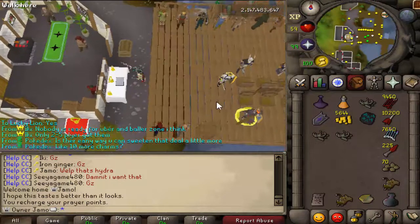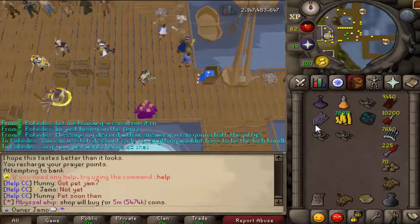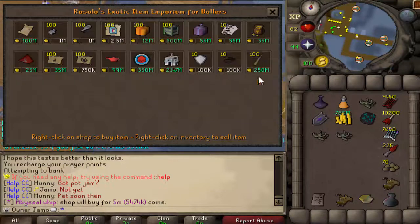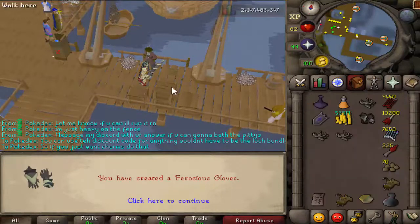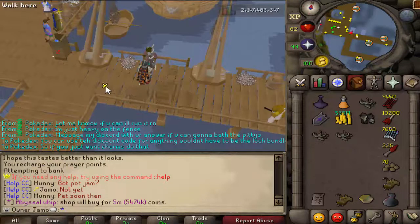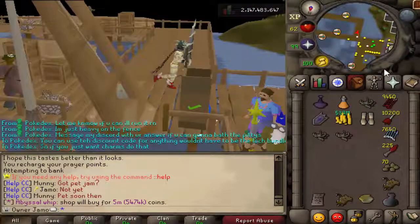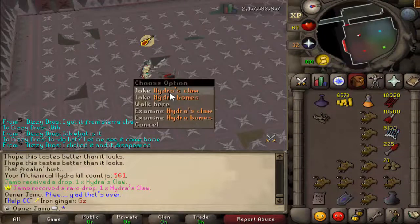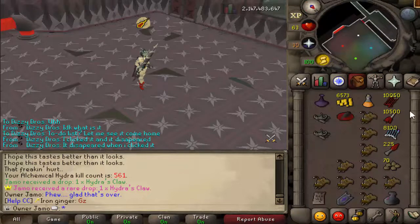This is loot from 1,000 hydras — let me get myself together. You just need a little bit of cash. Come to Rosalo and get a golden needle — boom. There are the Ferocious Gloves. Oh, that looks sick. The trio just looks sick together: the helmet, the gloves, the lance. Hydra Claw at 561 — that's another one! I could actually sell this for a nice little chunk of money, and I'm definitely going to.